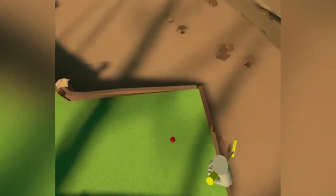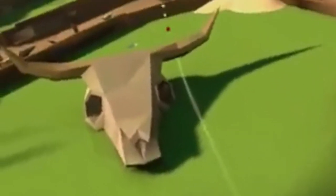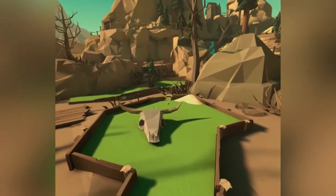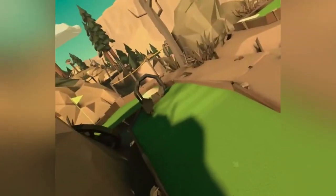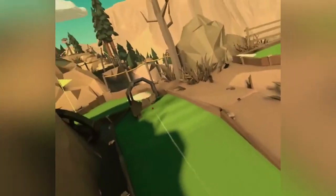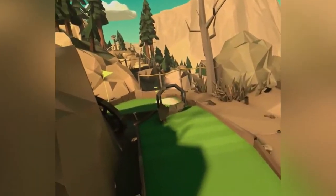It looks like you can kind of just sneak it under this little horse skull and then tap it in. Okay, that's pretty straightforward. Let's see if this one is annoying here — oh no, cause it's got the little hump there. This is a par three. I could birdie this. I could birdie this four.